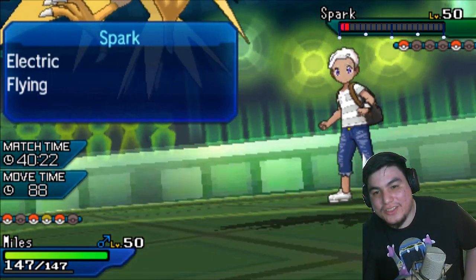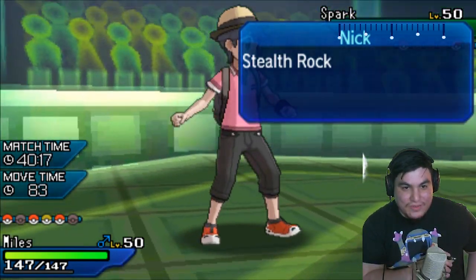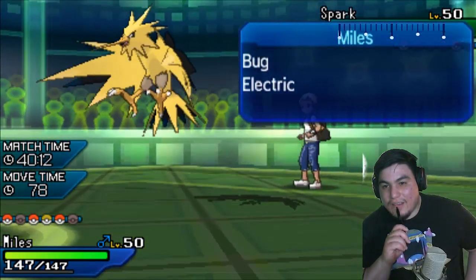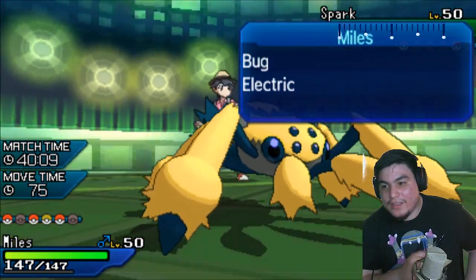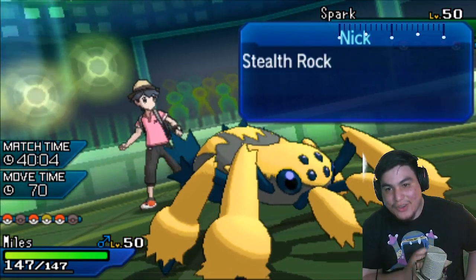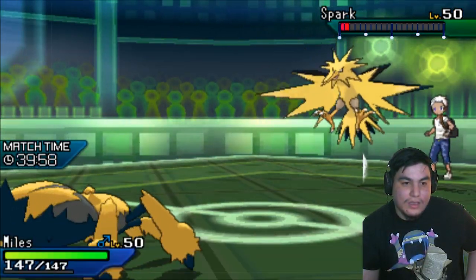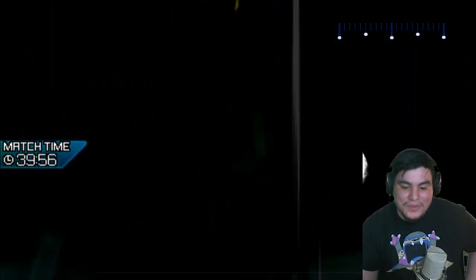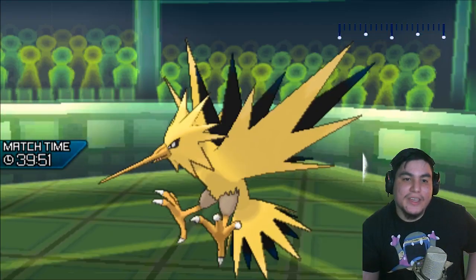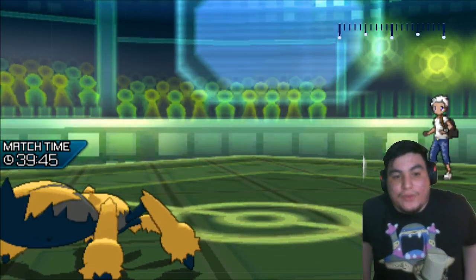I really wanna click Giga Drain, but Thunder with Compound Eyes is 91%. There's a small part of me that just doesn't even wanna risk the miss, and just click Energy Ball. Oh wait, I have Giga Drain — never mind. Giga Drain to a max HP Zapdos does minimum 10%, and he's right at 10%, so I can't mess with that. I have to click Thunder. We do land the Thunder, but we do have to land one more. I think no matter what, the Scizor comes in and the Scizor would win this match. But we are, right now, one move away from winning this match.